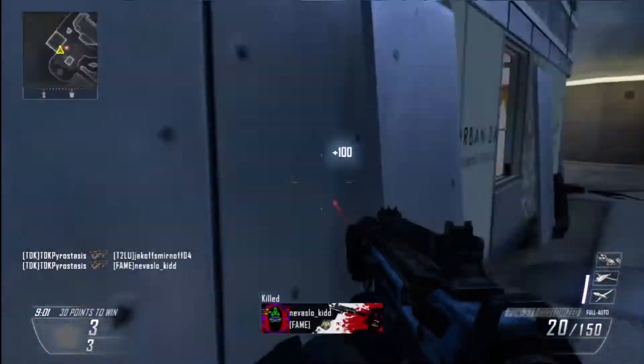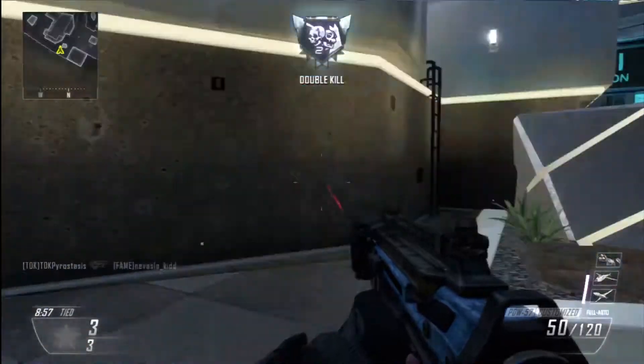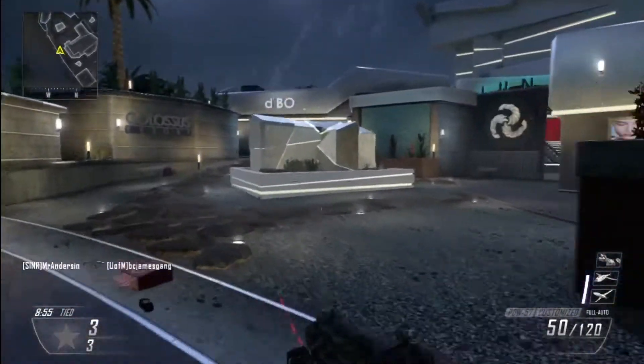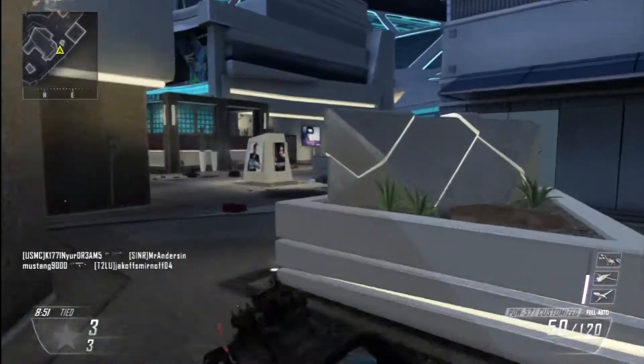Look at that — double shotguns right there, spraying and praying, hip firing. I hate these guys. So how do you counter this? How do you bring it on? Well, you've got to force these shotgun guys out into the open.